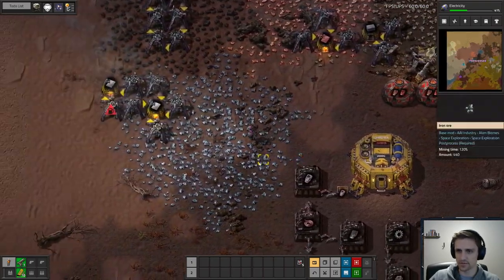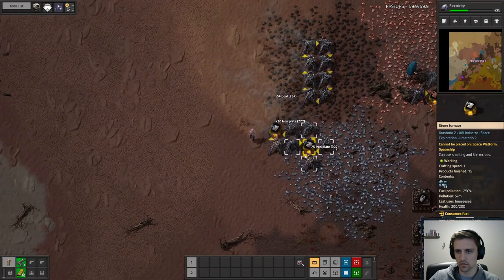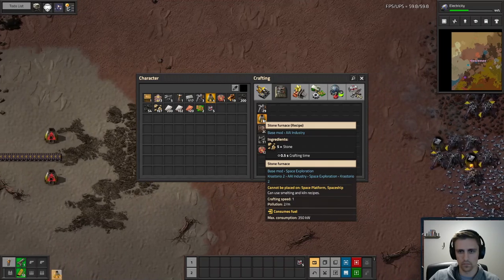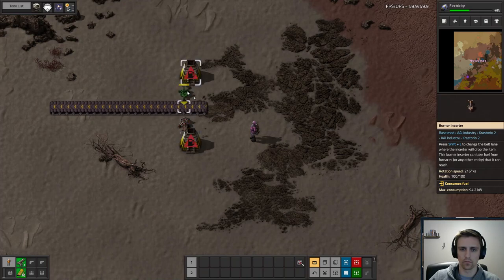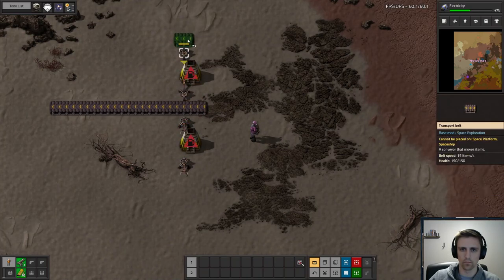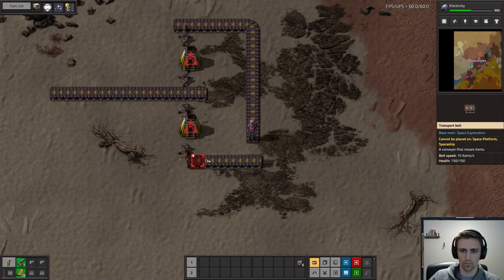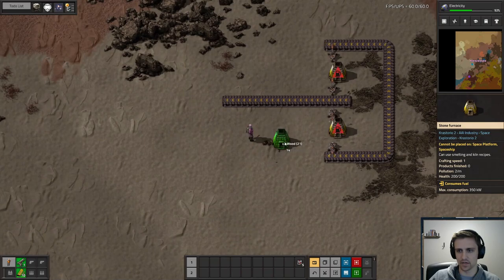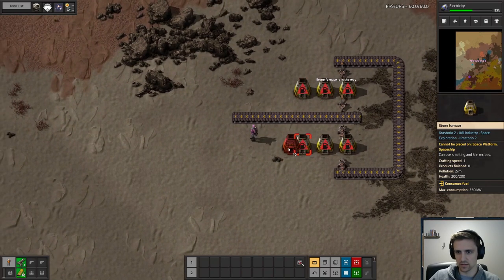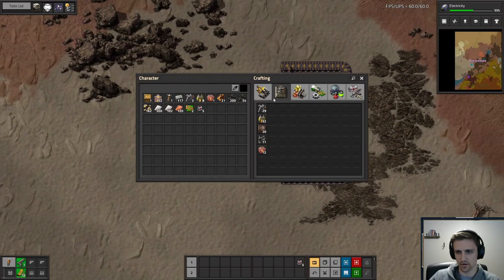I think that'll actually get us all the way to the end of electricity and then we can go from there. My hope is just to do a very small smelting column, especially at first, because it takes like 20 iron for 15 plate — the ratios just are not great. And we don't need a whole lot to begin with anyways.